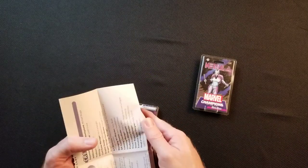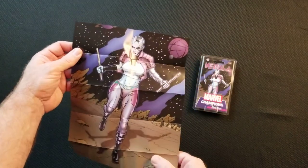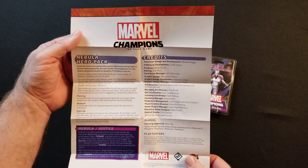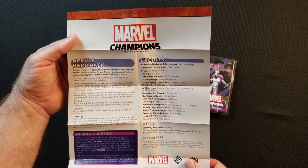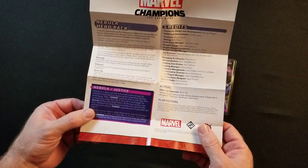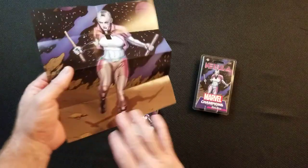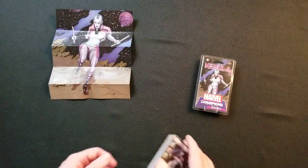I'm trying not to tear it or anything. Seems a little smaller. We have the poster page — let's see if there's any new keywords. She has Piercing, Stale War, and Team Up. So there's some new terminology there. It also tells you what comes in the base deck for her, so if you ever want to put that base deck together.